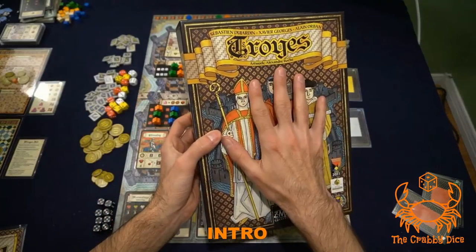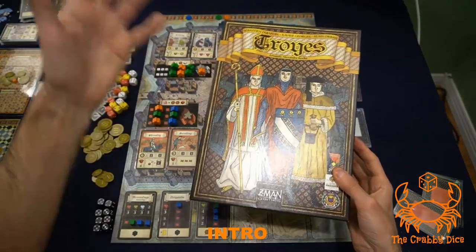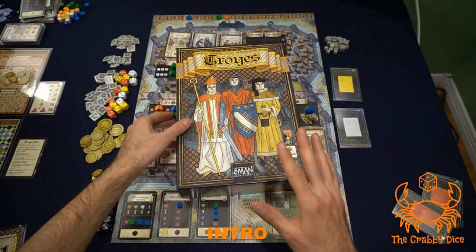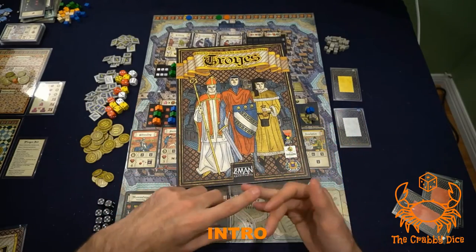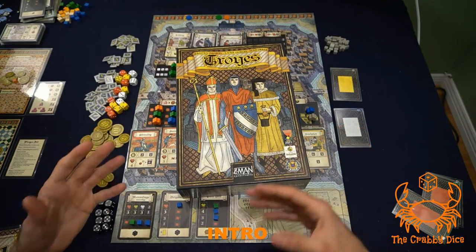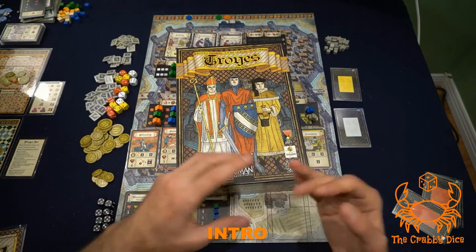Welcome back to the Krabby Dice. Today we're going to be looking at the game Trois. In this one we're going to be nobles of the city trying to collect victory points. The theme doesn't matter — it's a pretty interesting game with a hodgepodge of mechanics. There's worker placement, dice rolling, and we're going to be using our dice in different aspects of the game to activate actions and score the most victory points.